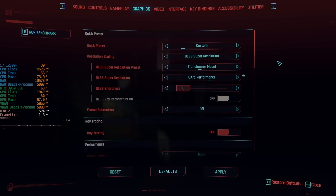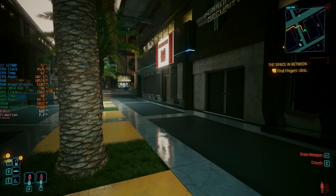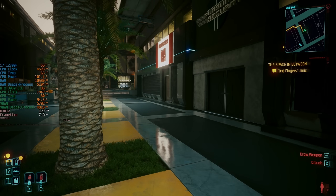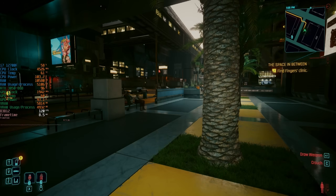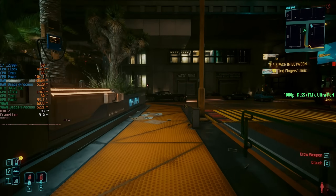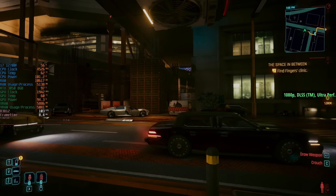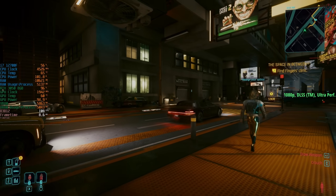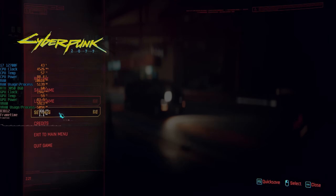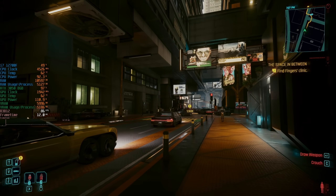I'll drop things to ultra performance now with transformer model to see what sort of performance we can expect. We can notice a slightly softer image but just look at that frame rate — over 120 FPS. It's still going to be slightly less than with the old CNN model at the equivalent preset, but honestly this doesn't look too bad at all, especially with some sharpening applied. There is a little bit of shimmering around certain objects like those poles up there, but I think ultra performance mode is totally unnecessary for a card like this.